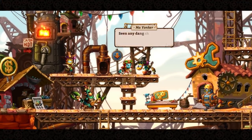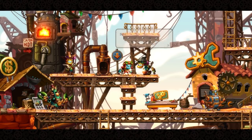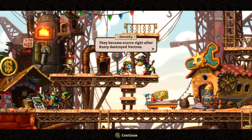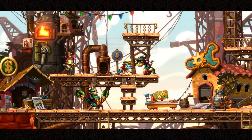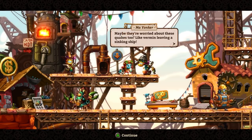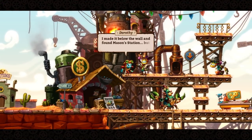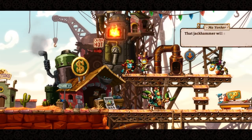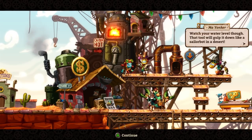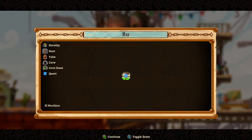Talking to the townsfolk — 'See any Shiners yet? It's been a while since they caused trouble.' I have not. 'They came scarce after Rusty.' Rusty was the first protagonist from SteamWorld Dig 1. Everyone's bailing out of this town, probably because of all the explosions and earthquakes. We're going down to Shiner country.